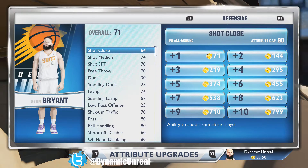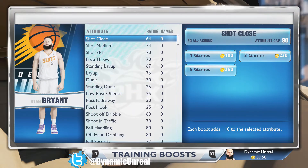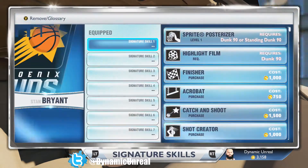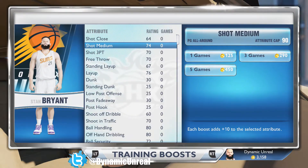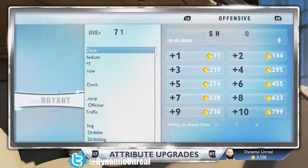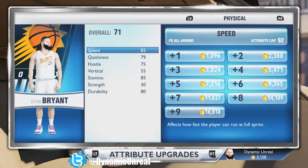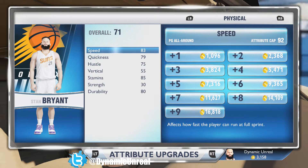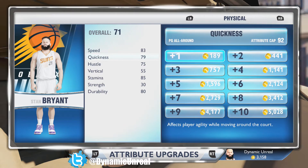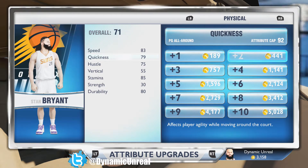Hey, what's up everybody, it's your boy Dynamic bringing you episode three of my career series. As you guys can see, I am adding a ton of attributes to my player. The reason being that I have so many VC because I was playing MyGM, and MyGM is really easy to rack up VC. I racked up about 3,000 VC and I'm being really frugal about how I spend this on my player.